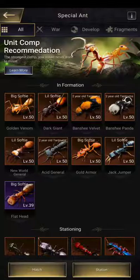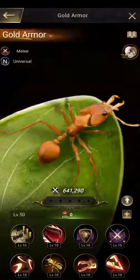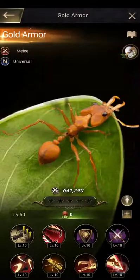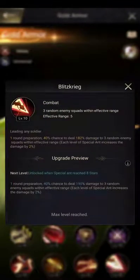Next, let's talk about range. Up until about two months ago, I didn't know what range was. Range is what determines the radius for that ant. Gold Armor has an effective range of two; this other ant has an effective range of five — a very big difference.